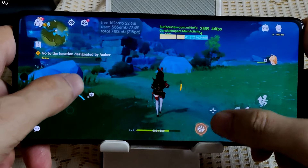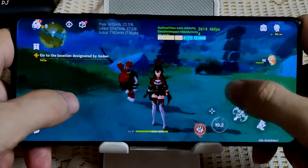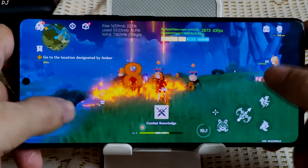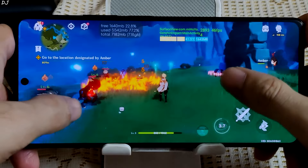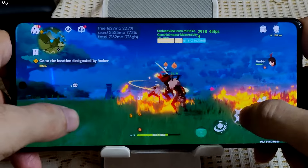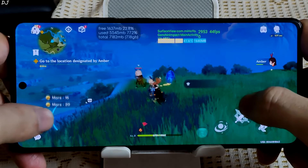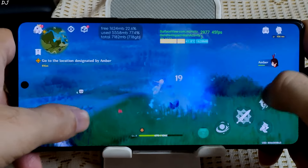Let's observe the stability. Found some creatures guarding a chest — I'll engage in combat. Getting 43 to 45 FPS. Using elemental attacks. This is the medium preset.